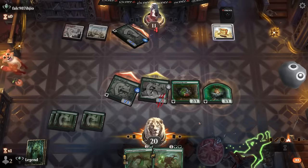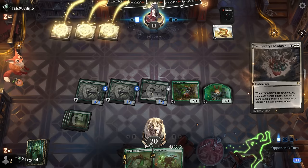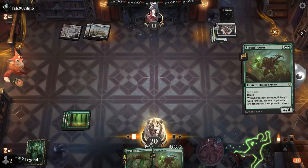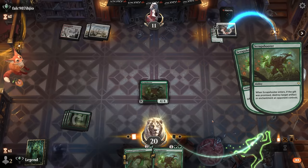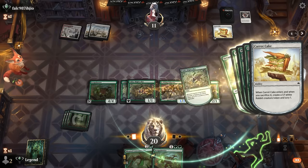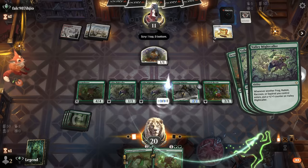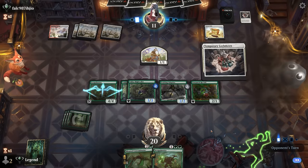The only drawback is it's worse in the face of Temporary Lockdown, but nowadays it's a bit of a coin flip whether opponents are playing Brotherhood's End or Temporary Lockdown. Opponent jumps us, falls to 11, and they've got the Lockdown. At least Scrap Shooter can give our creatures back — opponent also re-triggers the Caretaker's Talent, which is normally a bit of a nombo but it works out for them here. Opponent has another one.